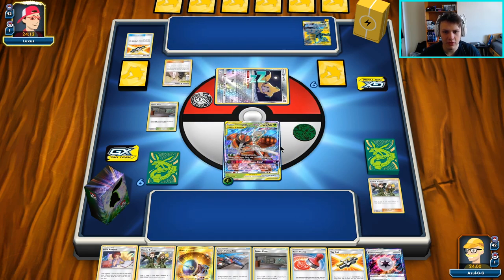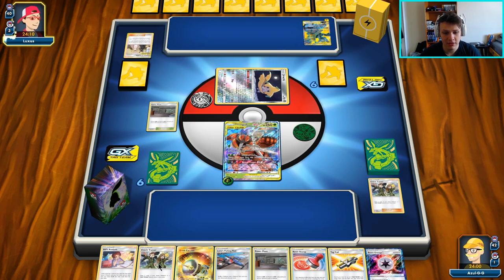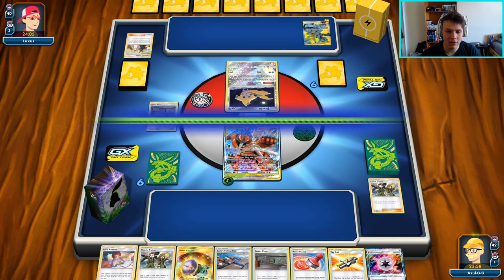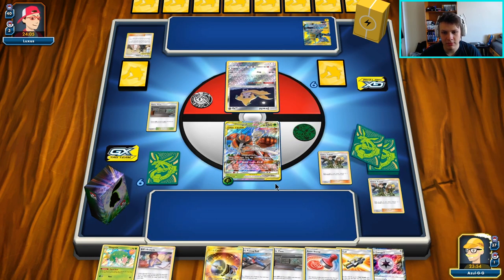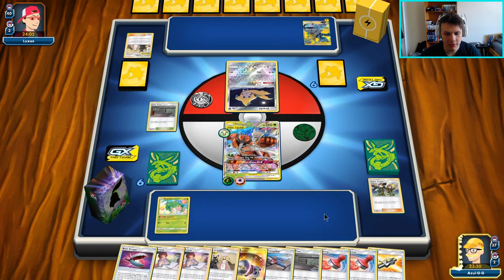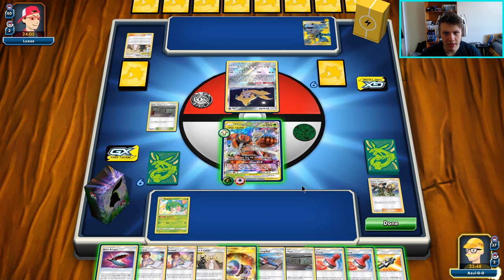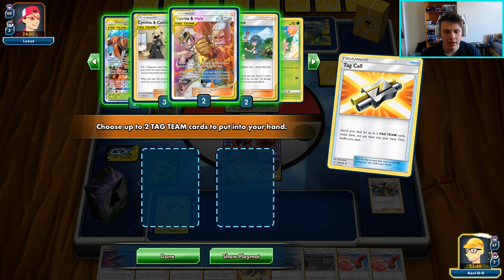We're going to be able to sit here and Jet Punch for a little bit — probably just go ahead and throw the Beast Energy here and then look for a bunch of healing to utilize on this guy on the next coming turns. Use the Coach Trainer, draw a bunch of cards again like we did last turn, and then look to just kind of knock this thing out on the following turn with the Elegant Soul. There's a Shaman, that's super cool to see. Going to attach here. They do have an eight card hand, so I could Reset Stamp it a little bit lower. I'm going to go ahead and play a Tag Call and get myself another one of these guys for sure, and then a Guzma and Hala.